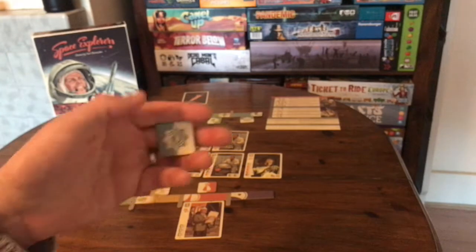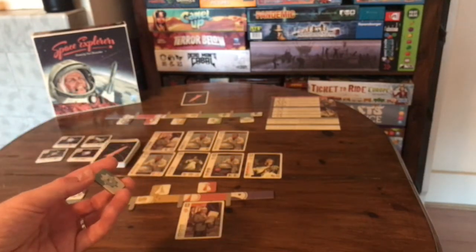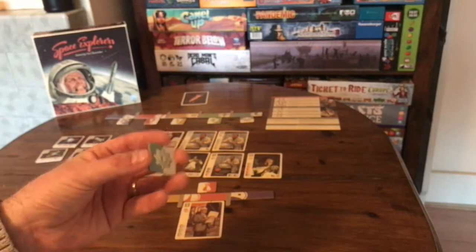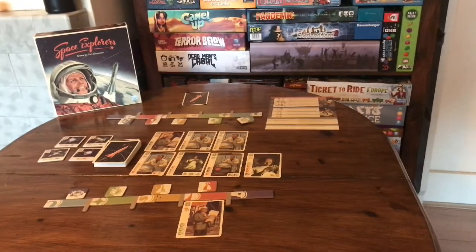One major difference here now is what happens to this resource: unlike Splendor and other games where it goes into the central bank, this will actually be given to my opponent. So they now on their next turn have an extra resource to spend. They themselves, when they spend resources, give them to me. So the game progresses like that nicely with the resources moving backwards and forwards between the players.